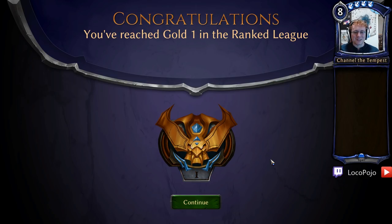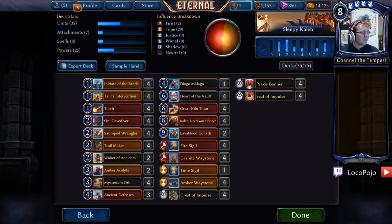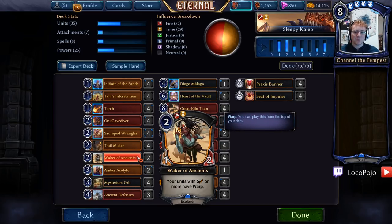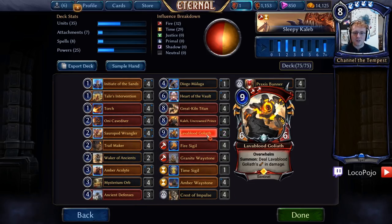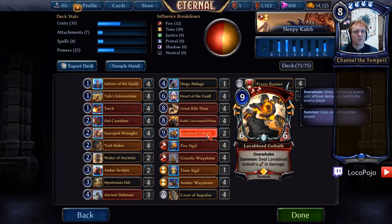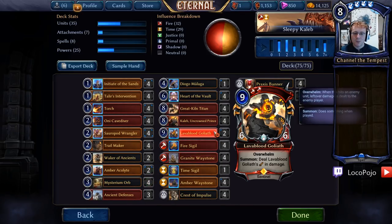Okay, so that was fun stuff. Let's do the postmortem. In the interest of showing my last changes — just some little tweaks we made while recording — I upped the Ancient Defenses, took the Waker of Ancients and the Amber Acolytes down a little bit. I still like these Amber Acolytes for fixing, but I don't like Waker of Ancients in large numbers. I do think it's important to have red cards for Caleb, but most of the time Caleb's doing things off of other big stuff. That allows us to up the Ancient Defenses by one, and we added in two Lava Blood Goliaths at the very top. I would play Lava Blood Goliath as a blank 6-6 just because it is so good at knocking out your opponent's threats and dealing direct damage to your opponent's face.